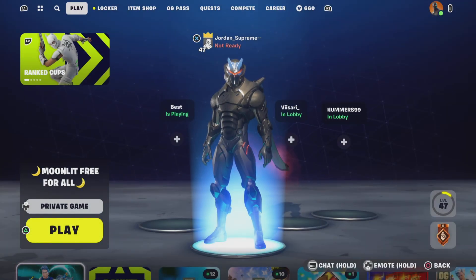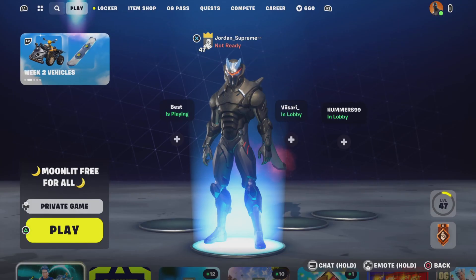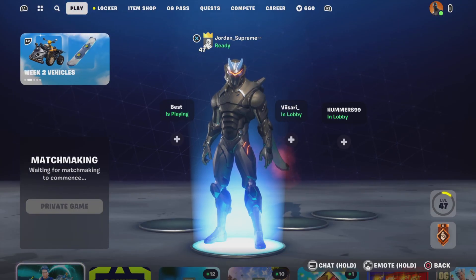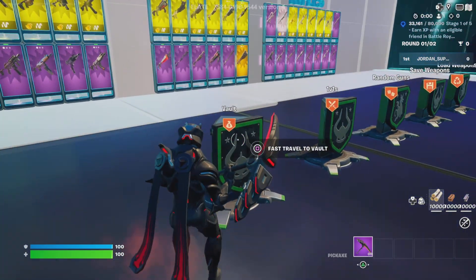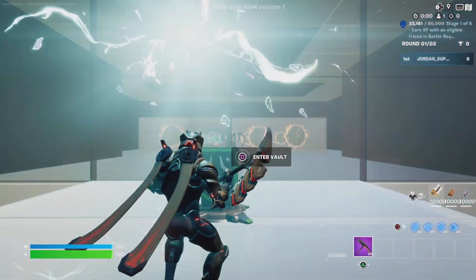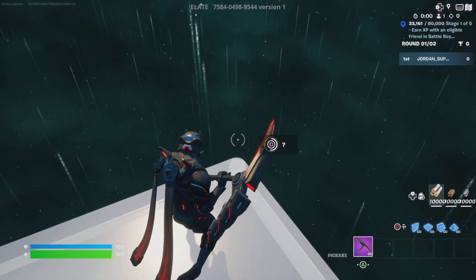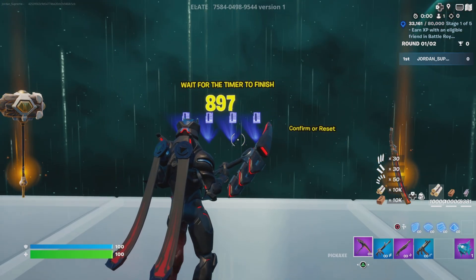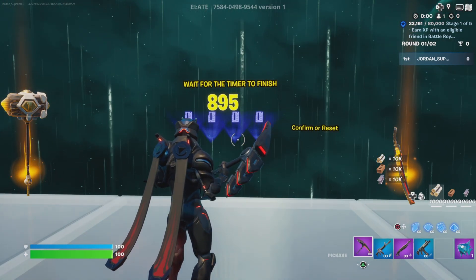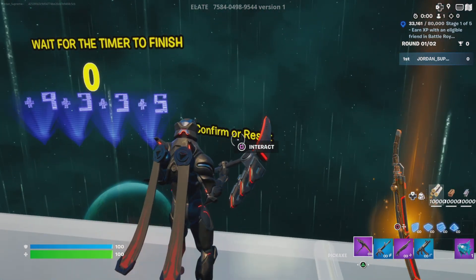Put this code in — pause the video to see the code if it goes too fast. Start the game up, make sure it's private, go to this vault thing, fast travel, and wait 900 seconds. You're gonna put in 9335 and confirm it.